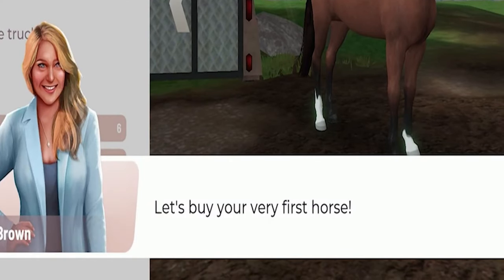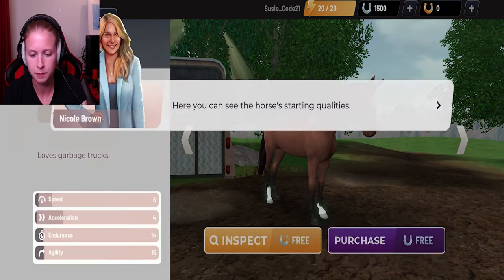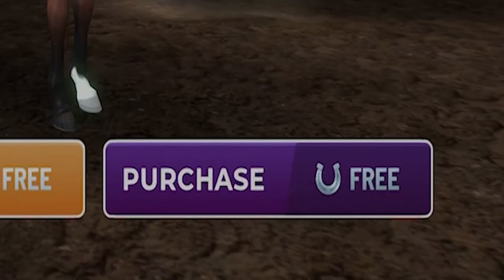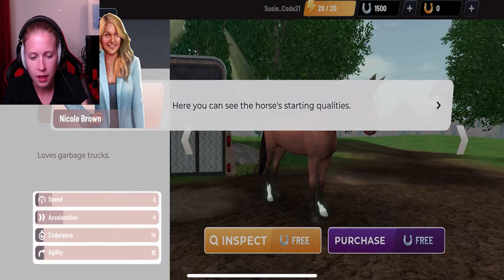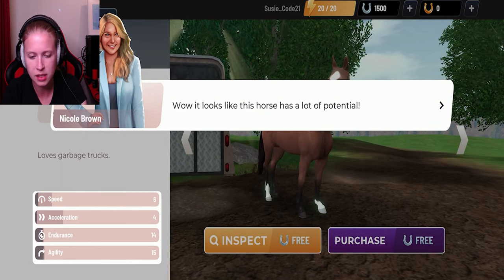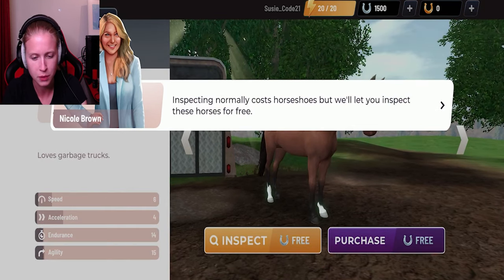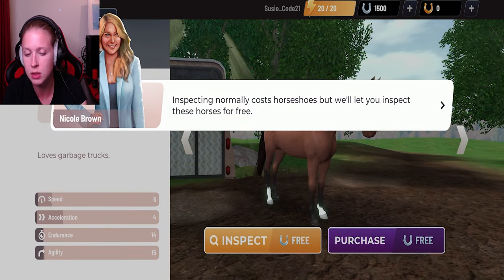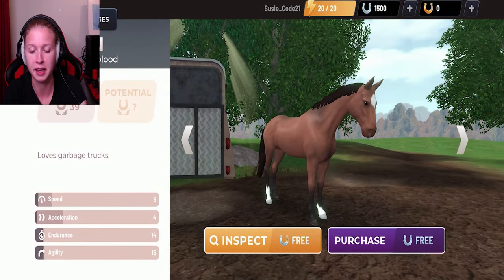Let's buy your very first horse! Of course, here you can see the horse's starting qualities - speed, acceleration, endurance, agility - and it seems to be free to purchase a horse. Imagine if that was a real thing! Thank you very much. And they call it brown, and wow, it looks like this horse has a lot of potential. Inspect normally costs horseshoes, but they will let you inspect these horses for free - thank you for that.